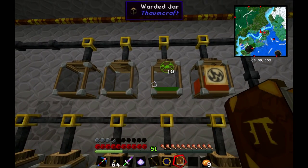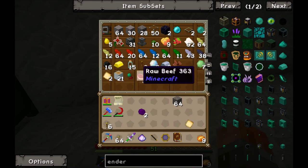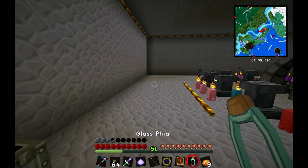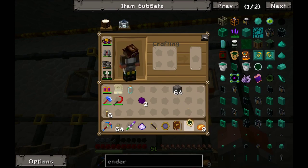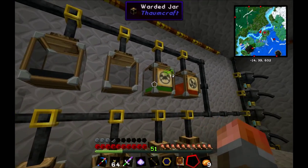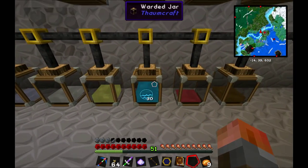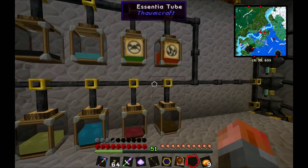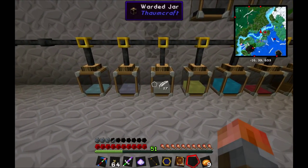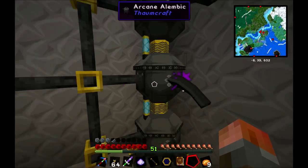We burn in the shards for Entropy and Terra. We label those jars just as we've done before — don't need them going into multiple jars. I'm probably going to make this top row my prime elements so it's easy to see. Aqua, Ignis, Terra, Entropy, Ordo. I think I'm short on jars — I need to get that out of the alembic and into one of these, which means I need another jar.